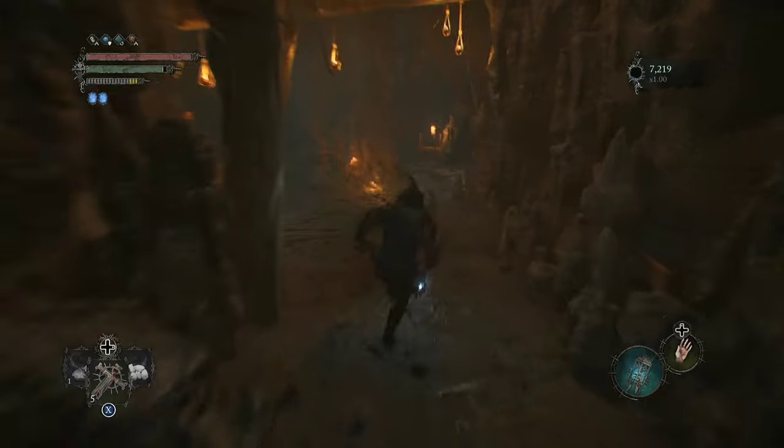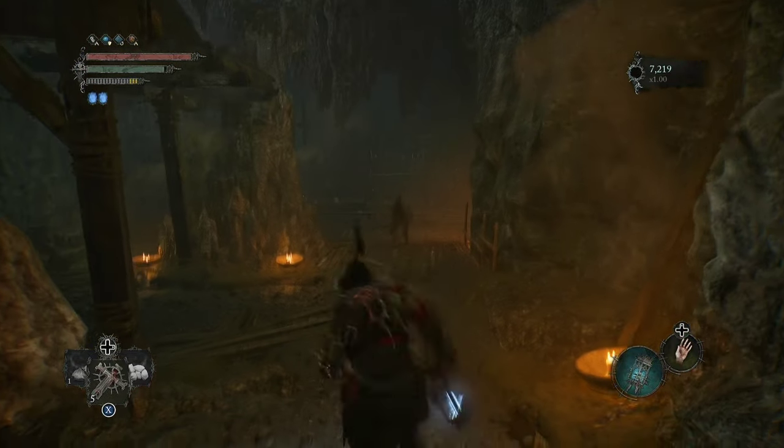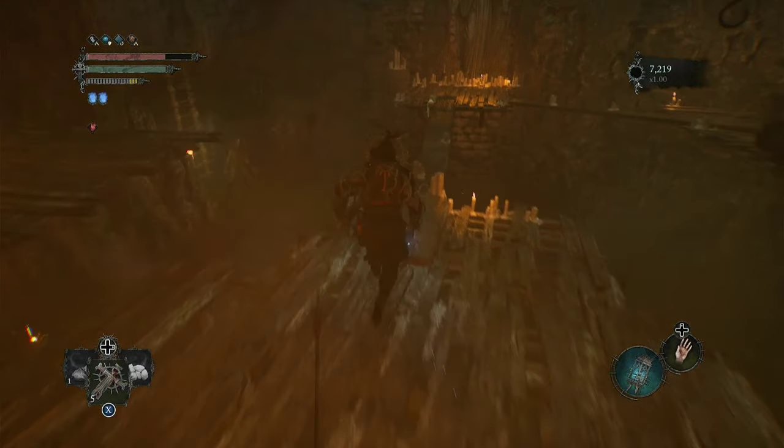So if you just follow my steps here, you want to go straight. Drop down here — there's going to be a lot of enemies with crossbows, so you just want to dodge them all.